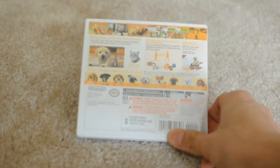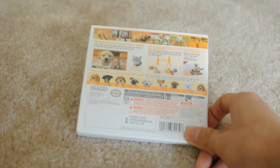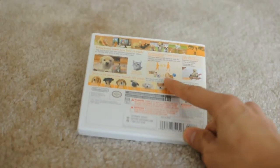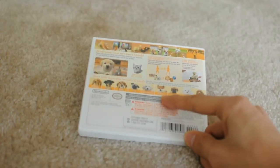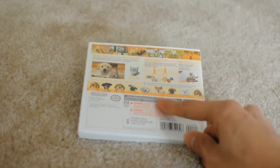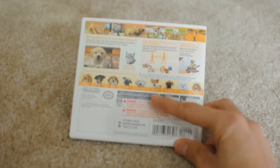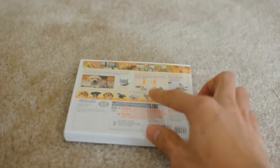Looking at the back, you'll see the different kinds of breeds — there are 27 in total. And notably, there's a dog called a Shiba Inu, or Shiba Ken in Japan, which is actually what this version was called in Japan, as it's a more common breed there.